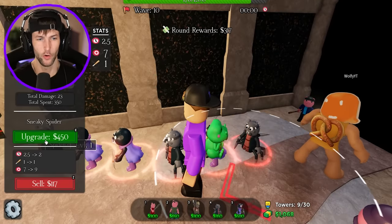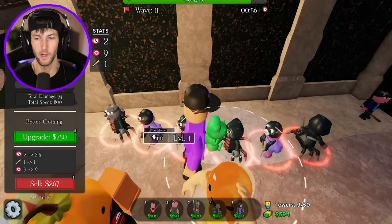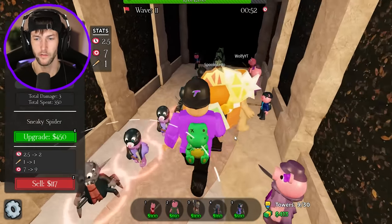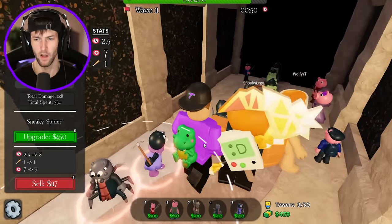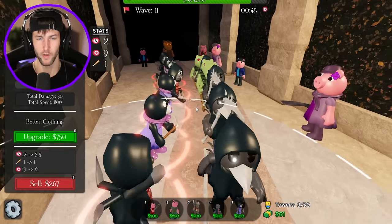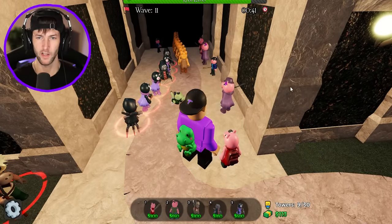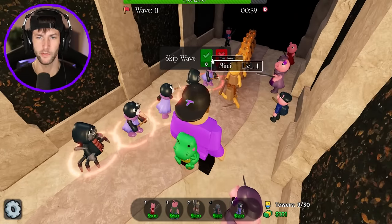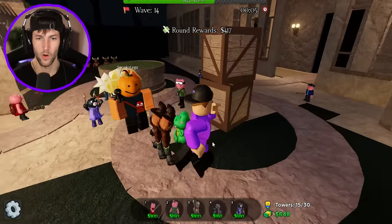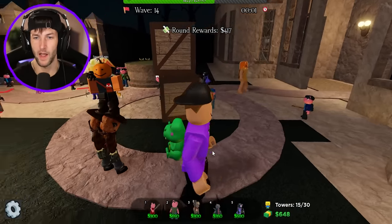Now we're going to have to upgrade Spidellas. I think the more you upgrade them, the better of a stunning ability they have. I need $450 more — now I only need $10. There we go, we have it. We're getting money so fast. We got to stun those crows — they're going too fast. I think you want to get Spidella to like level three. She seems to stun the enemies a lot better at level three — she's much stronger. This is not good — we have two Carvers that somehow got past us.